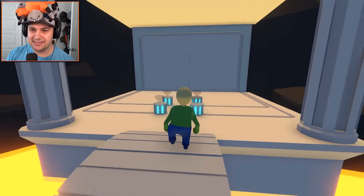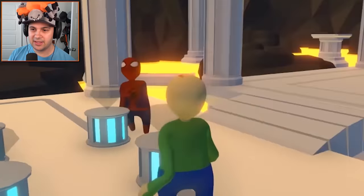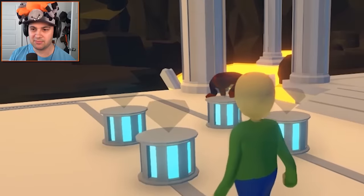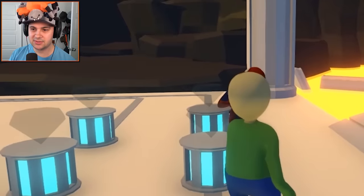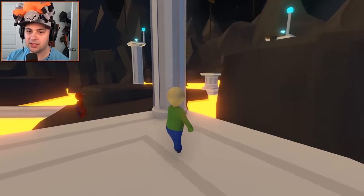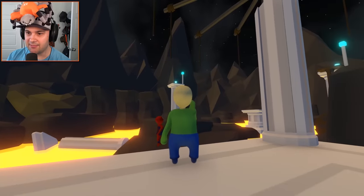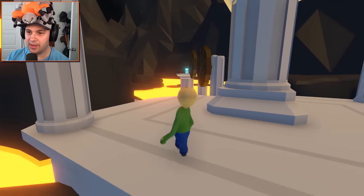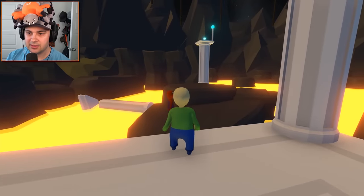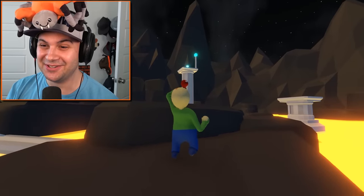It looks like we have to collect these diamond things. I think we have to get all four of them to open this magical elevator door. So there's a diamond up there on top of that big old pillar, but there's also one right over here past these scary looking wheels. This is going to be challenging because we have to hold the diamond in one hand while climbing stuff.